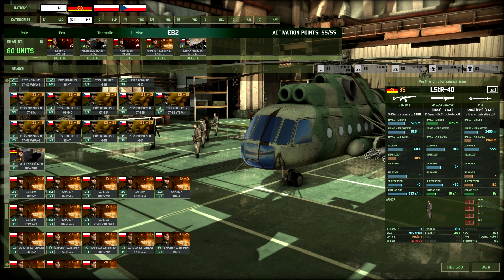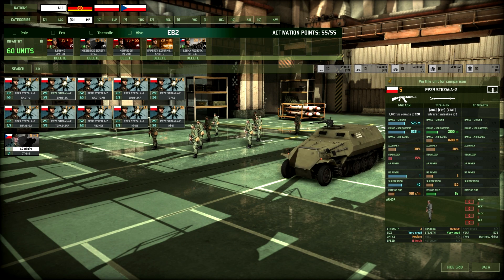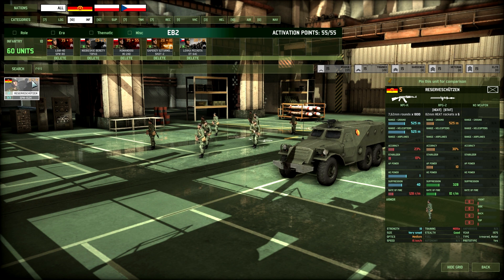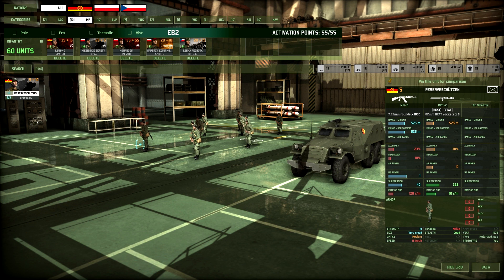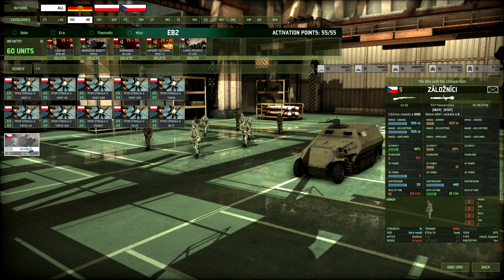The Militia are the Zaloz Nisi — only 5 points. They don't look good on paper. Silver took them instead of the reserve Schutzen because the trucks for those cost twice as much. The Zaloz Nisi have a bolt-action rifle which has a really slow rate of fire, whereas the reserve Schutzen have the MPIK (basically a crappy AK). The Schutzen do have a better primary weapon, but the truck cost was the deciding factor.